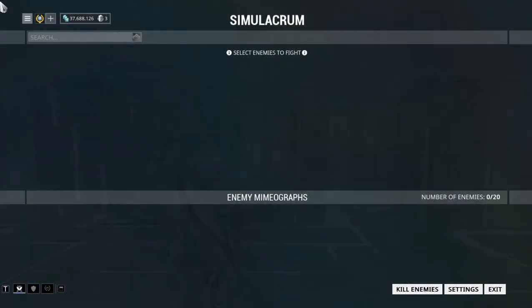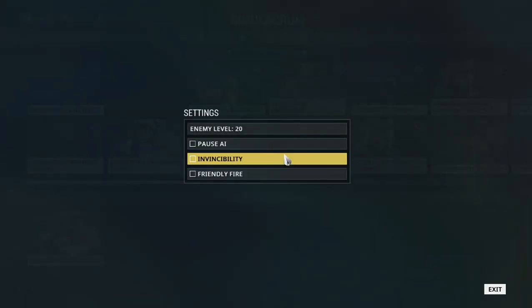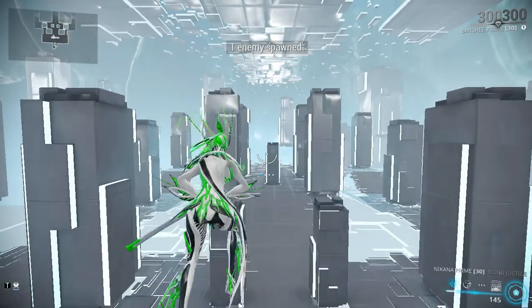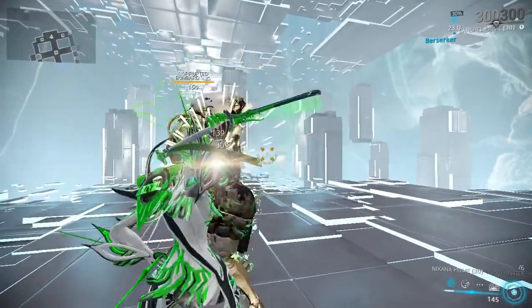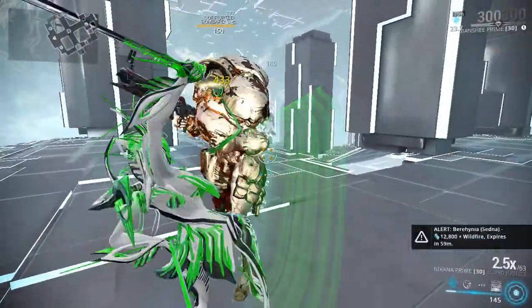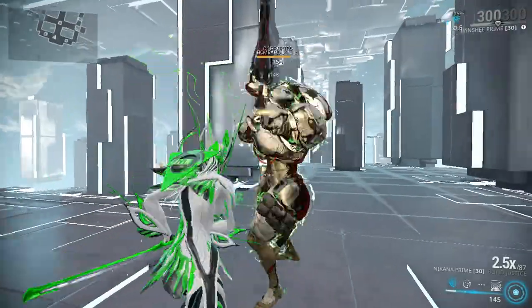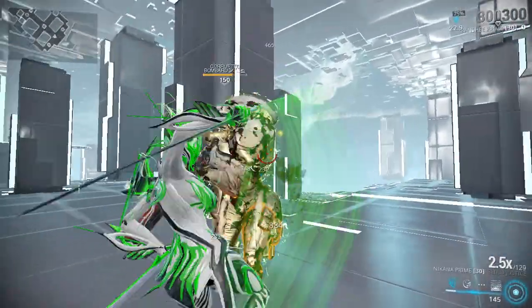I was testing this out with Excalibur, but I completely forgot that his passive works on Nakanas. My internet kind of crashed, so I only just got back to the Simulacrum. This is a level 150 Corrupted Bombard, as you might expect — it won't do as well, but it does fairly okay. I normally use the block combo on Spine Justice, but it ragdolls too much, so I'm just going to be using the basic button mash combo. Just remember, this is a new friendly setup — it's not meant for late game, but I wanted to show it in the most extreme circumstance.